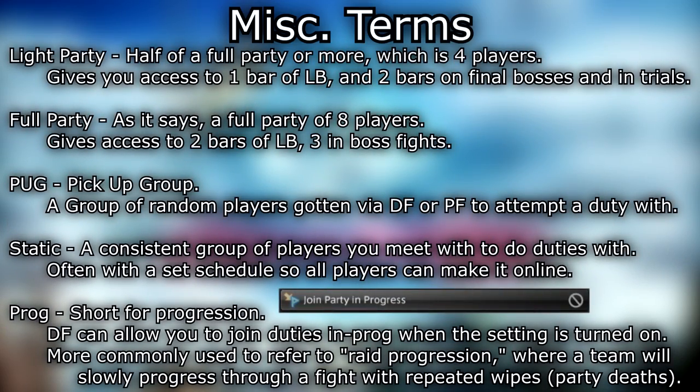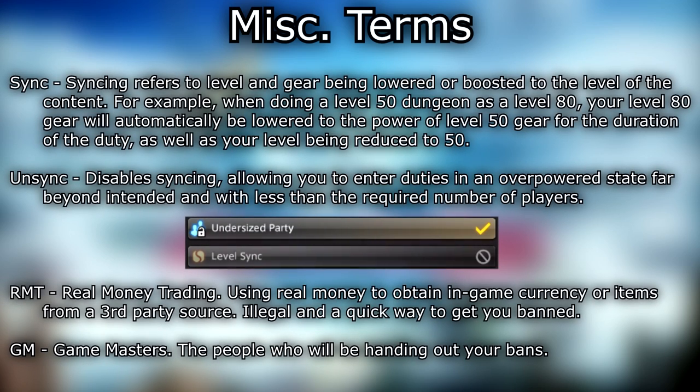Light party — half of a full party, which is four players; gives you access to one bar of limit break and two bars on final bosses and in trials. Full party — a full party of eight players; gives access to two bars of LB and three in boss fights. PUG — pick up group — a group of random players gotten via duty finder or party finder to attempt a duty with. Static — a consistent group of players you meet with to do duties, often with a set schedule so all players can make it online. Prog — short for progression. DF can allow you to join duties in prog when the setting is turned on; more commonly used to refer to raid progression where a team will slowly progress through a fight with repeated wipes.